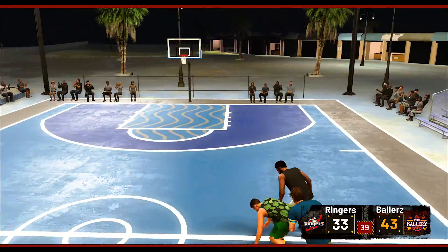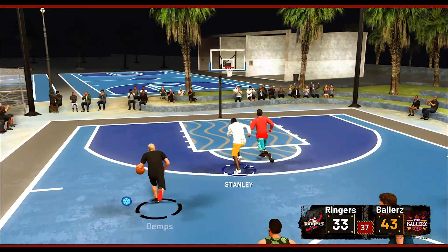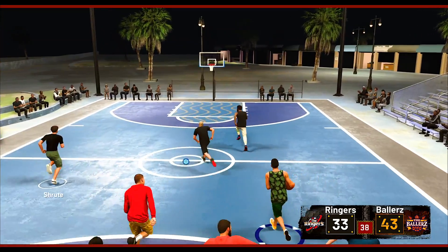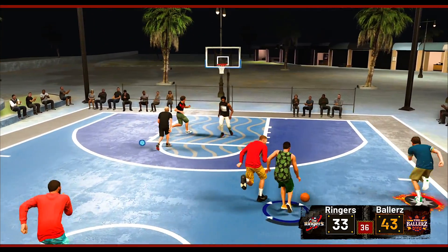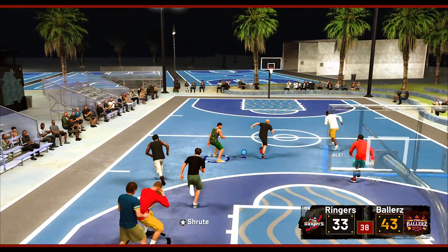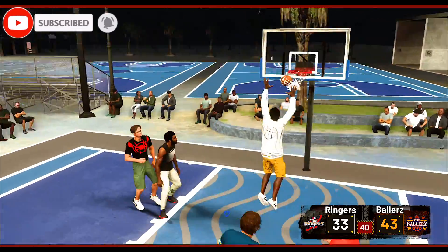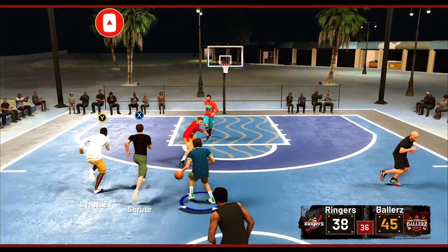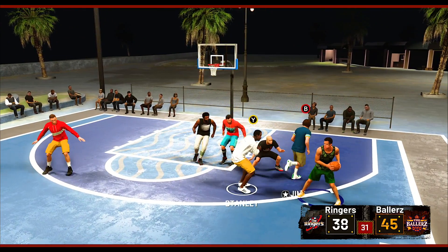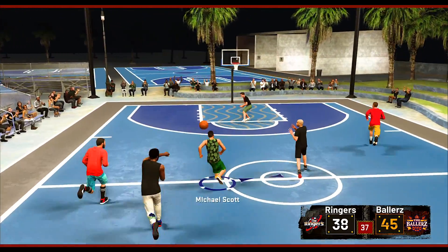That's some locked down defense right there — some clamps right there. Michael Scott with the steal! If we're not careful, we're going to get a triple double but with the turnovers. There we go in transition — Michael Scott. Let's slow down a little bit. Wide open — that's money! I'm overestimating my skill in this game with Michael Scott. 45 to 38 — the game is up to 50, so it's almost game point. I don't know how my passing was so slow right there, and now they're getting a green in transition.